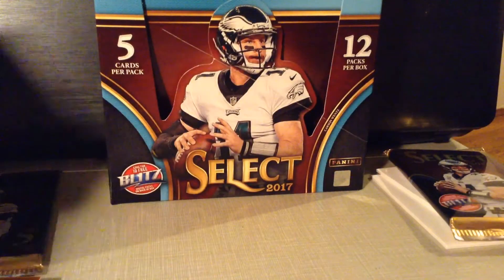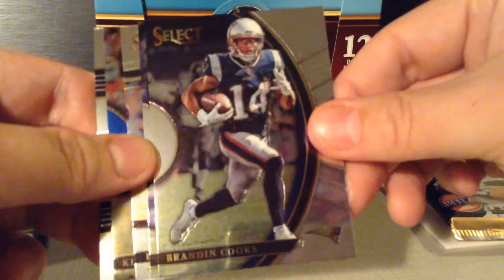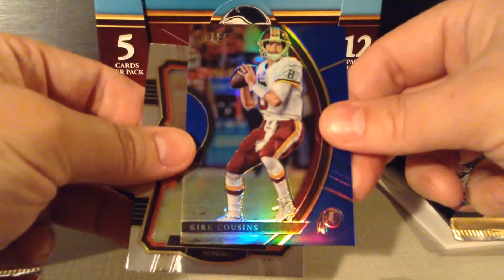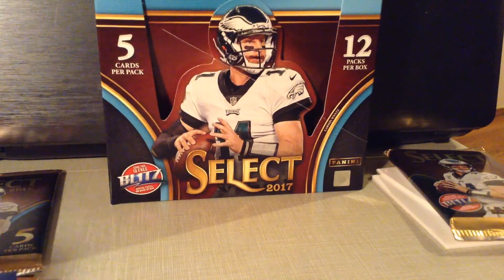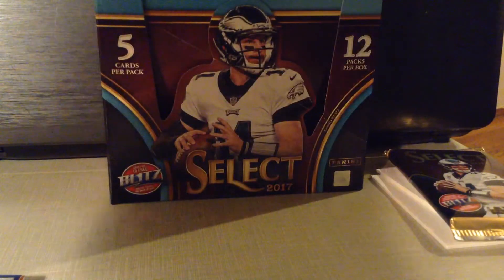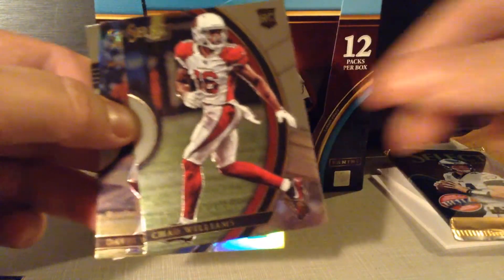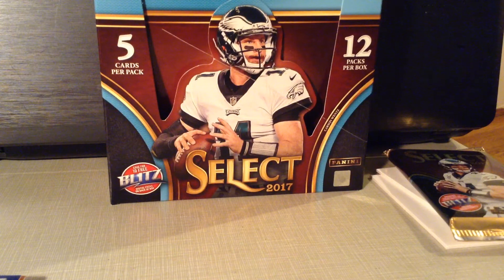Three packs to go. That's a thick one — I think that's a MIM card. Three packs to go. Got a Joe Mixon on the back. Brandon Cooks. Davis Webb. Devontae Freeman. A blue Kirk Cousins numbered to 149. And a Joe Mixon. Two packs to go, then we see what the redemption is.